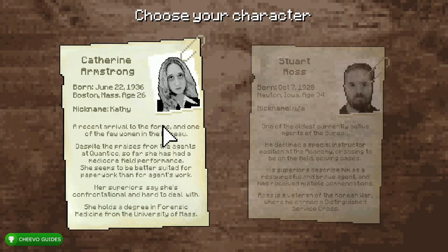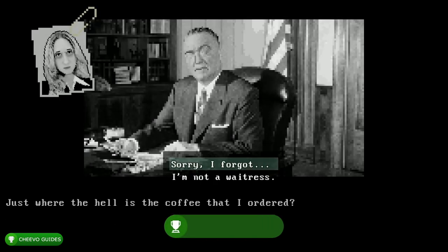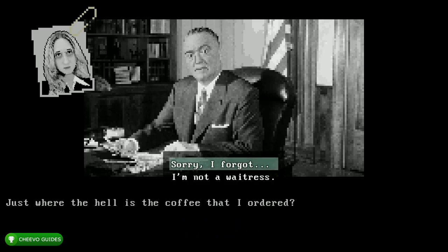All right, so we're going to go ahead and start up a new game. There are two different characters and we're going to have to play through the game twice to go through both of their stories, but even so it's still not going to take that long. We're going to start off by playing as Katherine Armstrong — this is going to unlock our first achievement. Now we want to start off by selecting the top option.